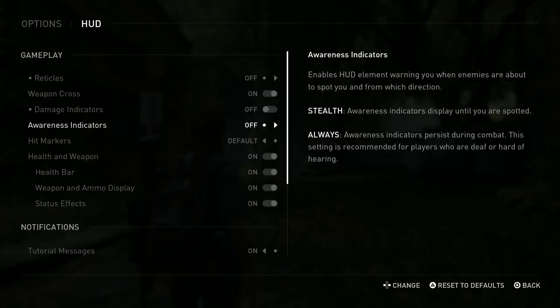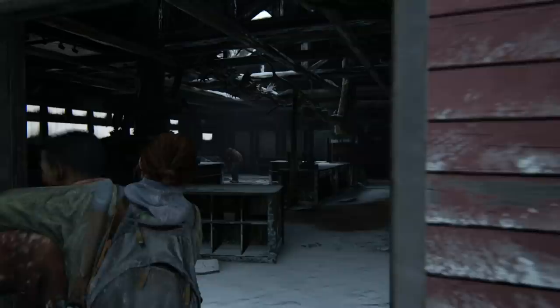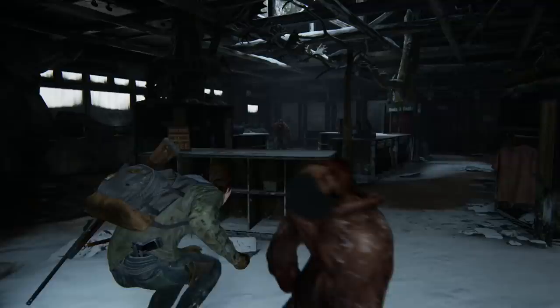Now let's head to the options menu and tweak the HUD. For gameplay, I turned everything off except the weapon cross. Reticles, damage indicators, awareness indicators, hit markers, health and weapon bars — all gone. As I'm writing this, I already know that turning off reticles entirely is a mistake, but what the hell. You guys probably want to see me suffer anyway.